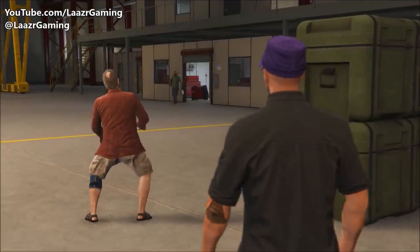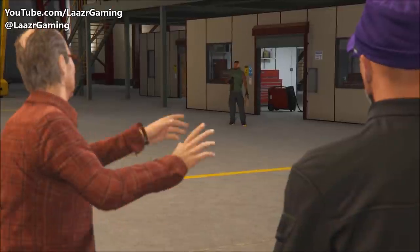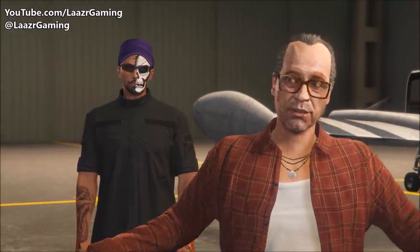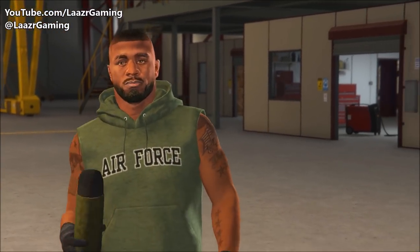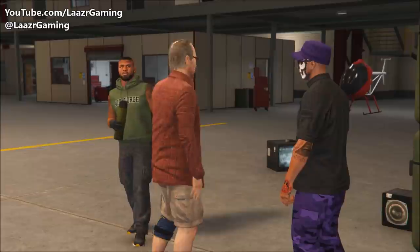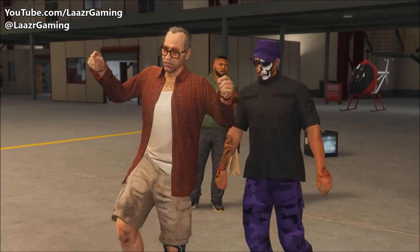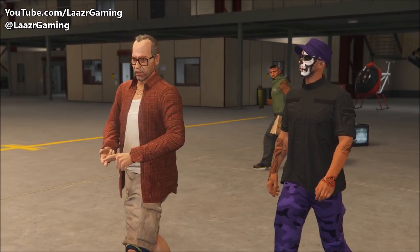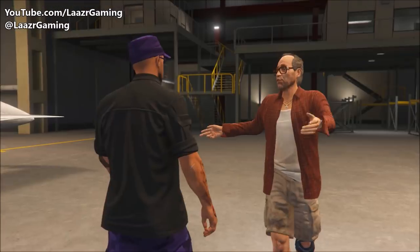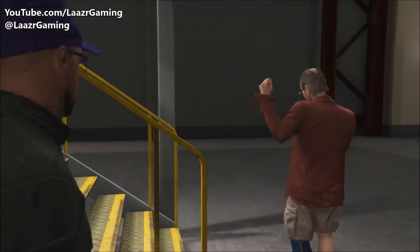Ron gives the player a tour of the hangar, pointing out the office where the business is run, explaining it's an equal partnership — though Ron insists the player is senior partner. He shows the computer where jobs come through, describes the operation as dealing in untaxed cigarettes, stolen pharmaceuticals, and industrial chemicals, noting they'll run pretty much anything.